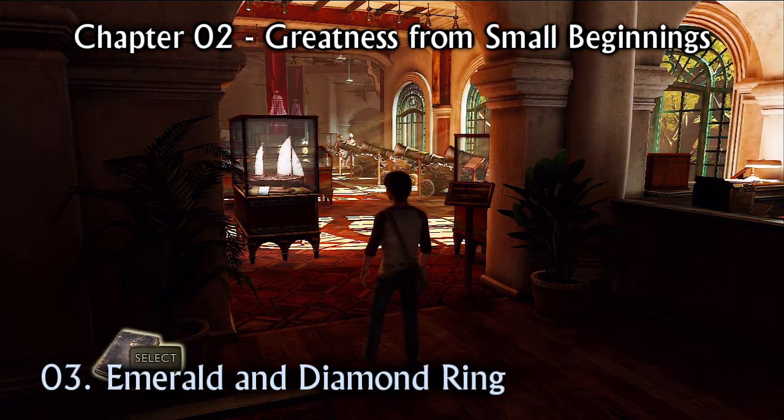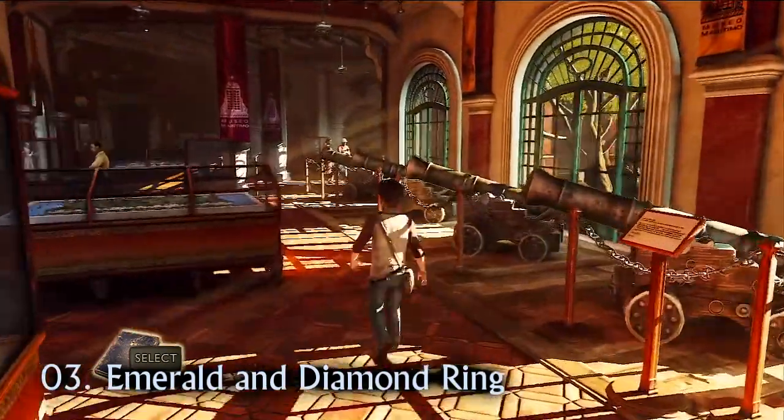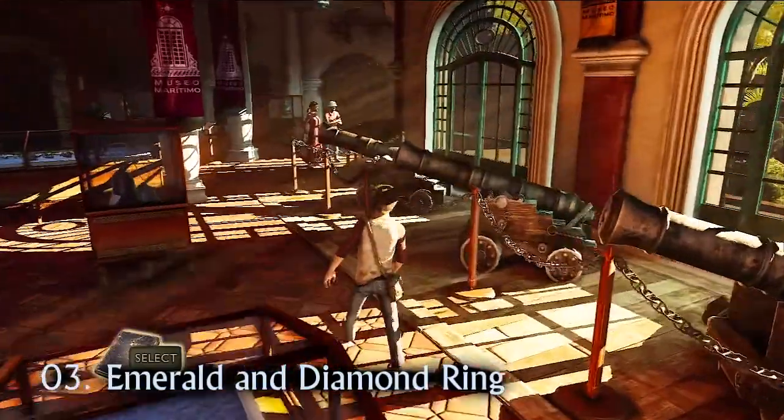There are seven treasures in chapter 2. As soon as you enter the museum, you will see a row of four cannons. Search the third to find the emerald and diamond ring.